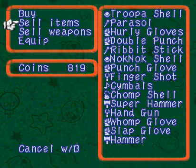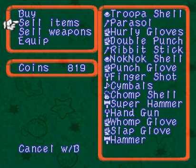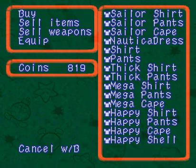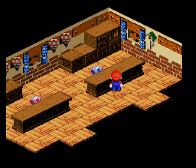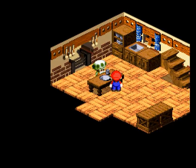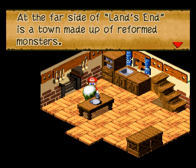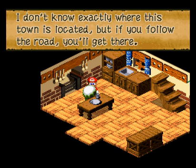We could also show off the armor shop, even though it's pretty much the same stuff that we could've bought by now. I'm a little disappointed they don't sell Work Pants — the Moleville shop does. I figured they'd make this a one-stop shop for everything. But I guess the Work Pants are a little overpowered — they're Bowser's best armor until way late in the game. It's sad, really. He gets no good armor, and Peach starts out with armor that's better than Bowser's.